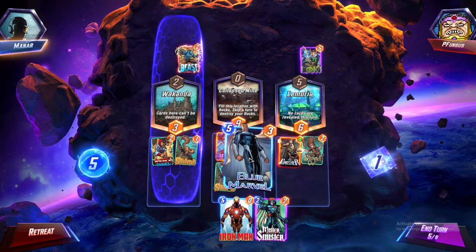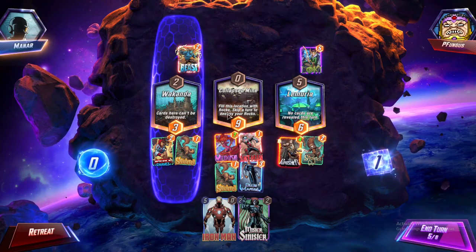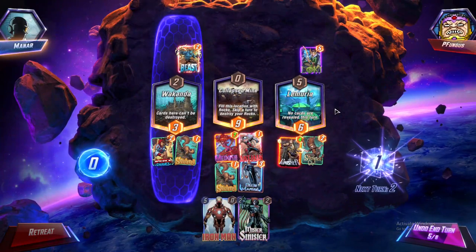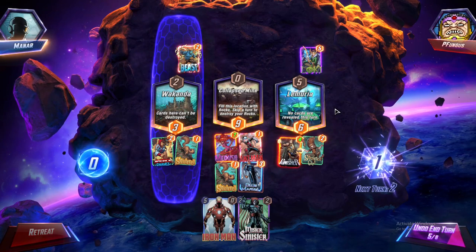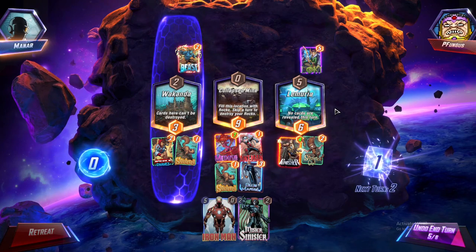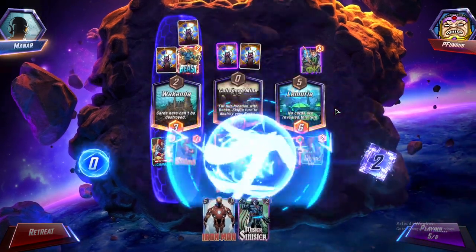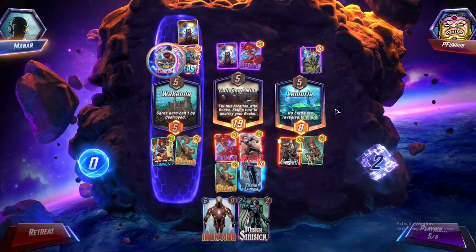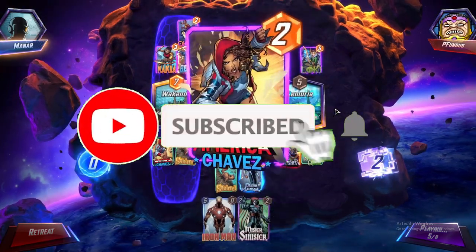I'm actually surrendering the game plan here. I'm just gonna have to play Blue Marvel in the center and then I think we win center, and whatever I get on the side I'll try to win somehow. Honestly the only side I can win is the right side. This is so hard with the location making me miss a turn and Blue Marvel being really weak - I wish he was at least at four power.